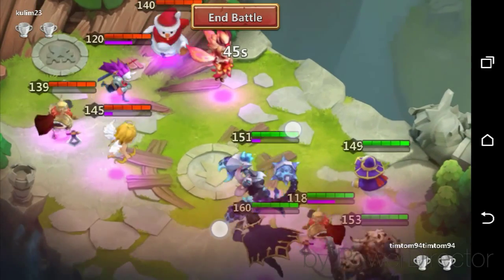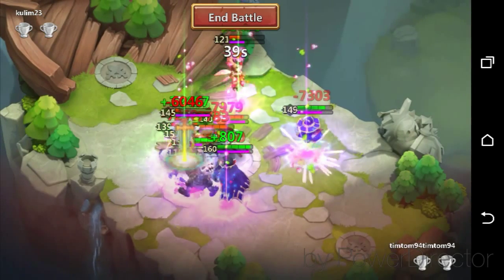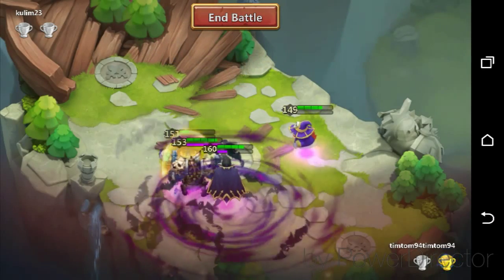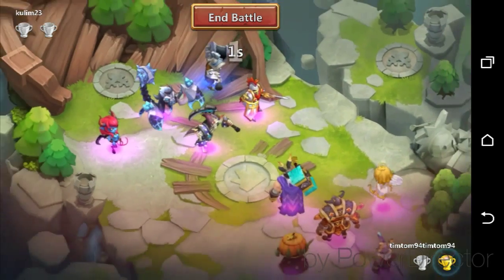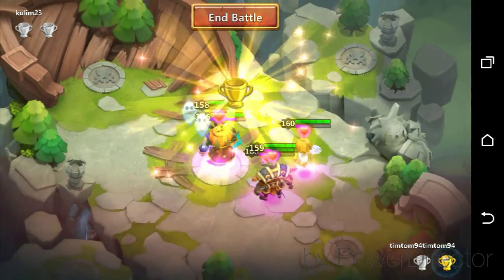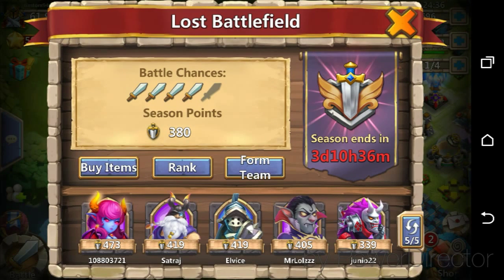I should be able to get through it once my Atlanticore procs. My medium team should get through this nice and easy — I say should! This is my super team in action. My Thunder God takes most of the aggro; he's got top Condemnation Crest on him, so people attack him and they get stunned, which is really awesome. I'd advise that if you've got it.